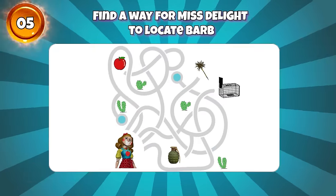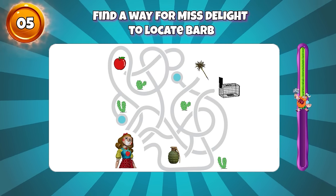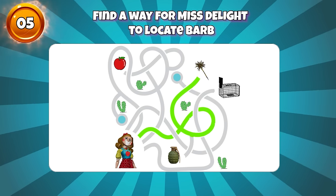Round 5, find a way for Miss Delight to locate Barb. Yes, this way.